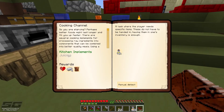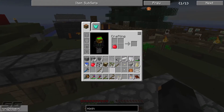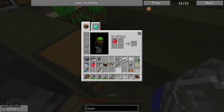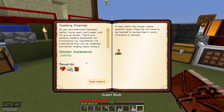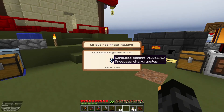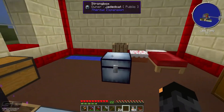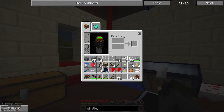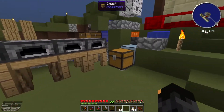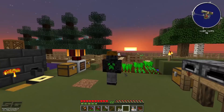The rewards need apple juice — lucky I've got some apples. Put them in the juicer — apple juice done. Claiming the reward bag: dark wood saplings that produce chalky apples. That's going to do it for this episode guys! If you enjoyed it, leave a like and a comment below — I always read them. Subscribe to keep up with this series. My name's Mrs Norsby, catch you next time.